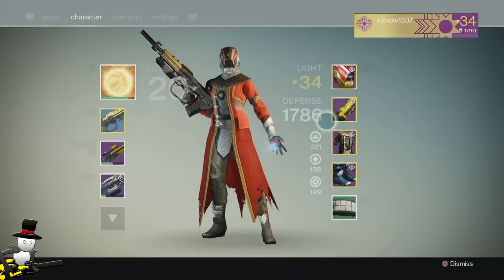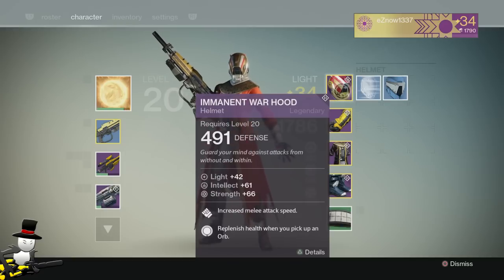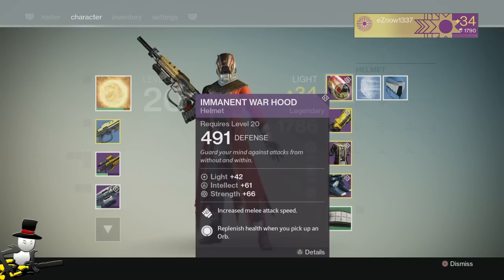So he dragged me through Trials of Osiris. The helmet I've got — the Imminent Warhood — I actually got from my very first blue helmet engram that I opened at level 20. First one, bang, helmet straight away. I equipped that, but it needed to be ascended, and I'll get into how lucky I am with that in a second.